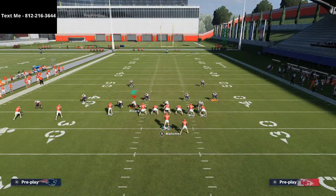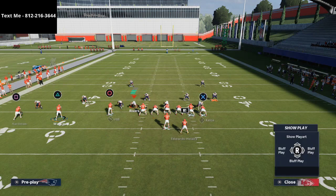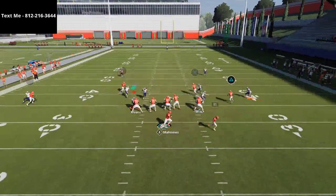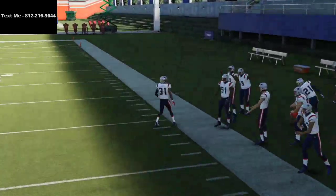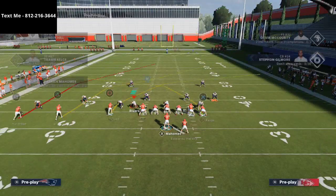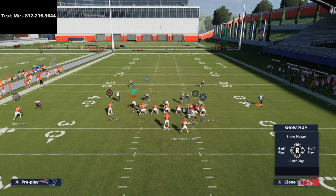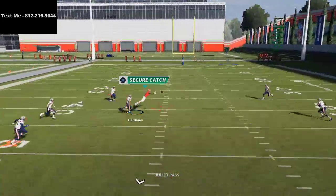Both of these crossing routes are going to torch man-to-man coverage — you can see it causes a man switch and Travis Kelce beats his man by a solid five to ten yards over the middle of the field. Crossing routes are really powerful from this formation. If you put Kelce on a post route it's still effective but not quite as dominant — they tend to run into each other, so the crossing route is a little more consistent. If you have someone with Slot-O-Matic I highly recommend putting them in that slot position, and the deep route on the left side will get that inside position against man-to-man for big yardage.